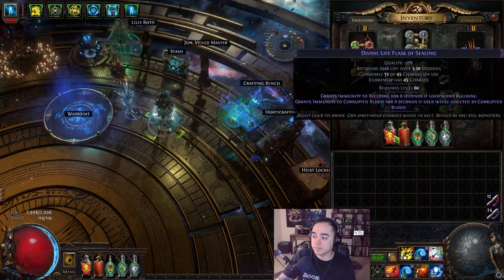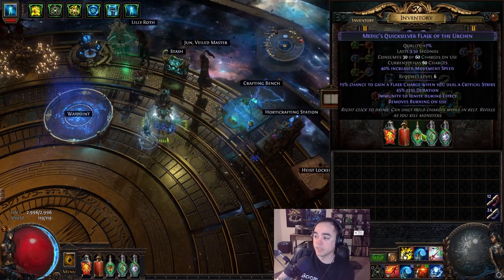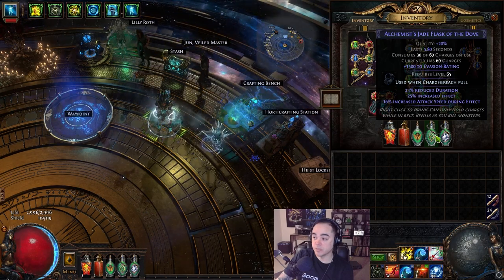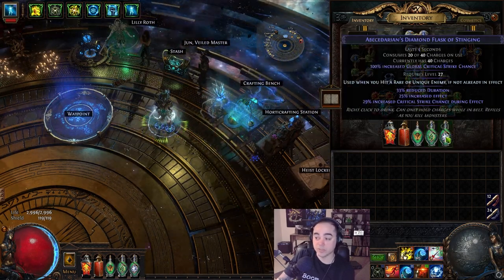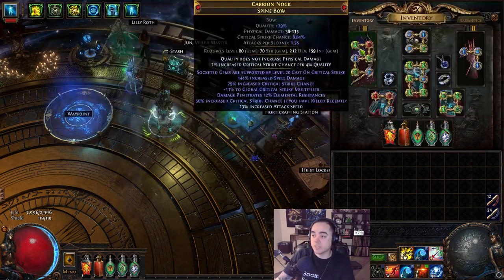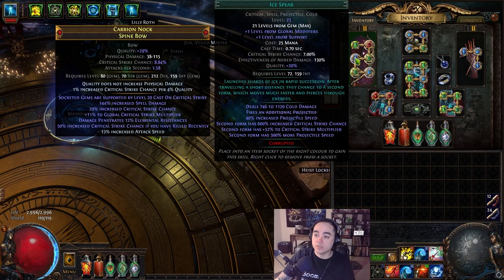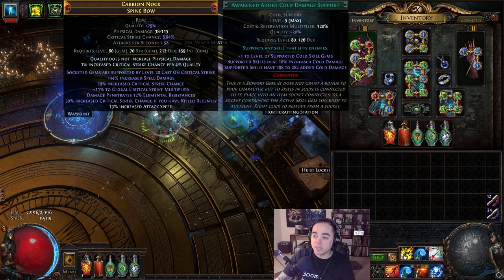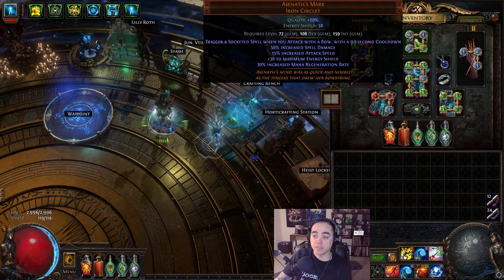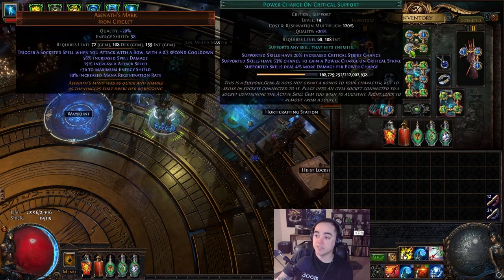For the flasks, got Dying Sun to get additional projectiles, a regular corrupted blood and bleeding flask, movement speed with immunity to ignite, regular evasion with attack speed used when charges reach full, and global crit with increased effect used when you hit a rare or unique enemy. For the gems, we've got Divergent Tornado Shot for more attack speed, Inspiration for inspiration charges, regular GMP, level 21 Ice Spear, Awakened Added Cold Damage, and Increased Critical Strike Support to reach 100% crit chance.